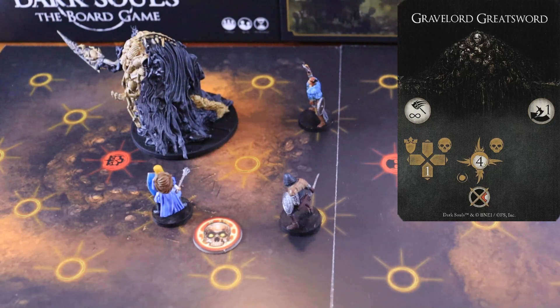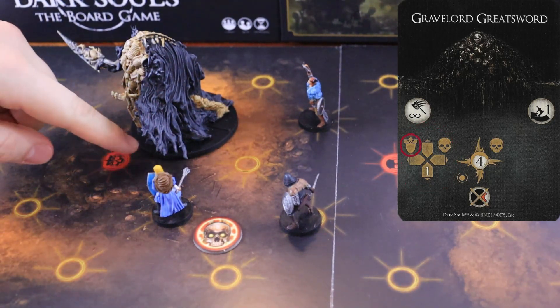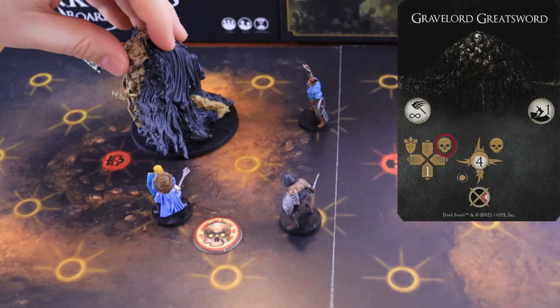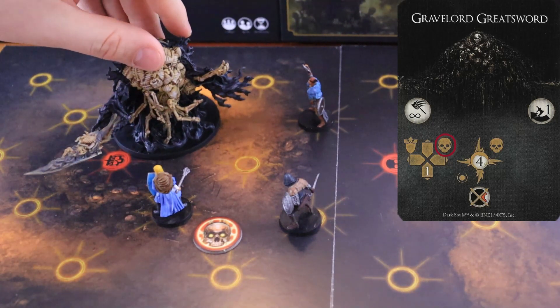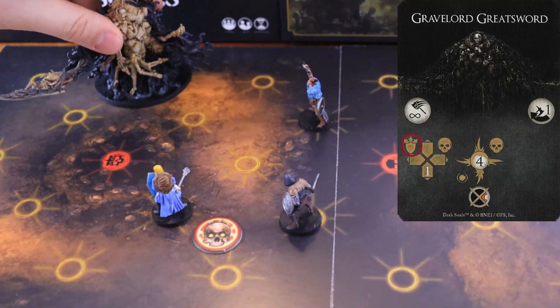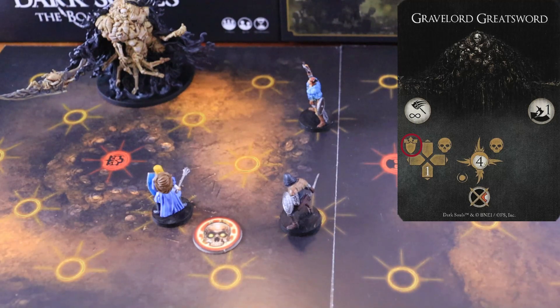Gravelord Greatsword. Needle starts its movement phase by pushing any character inside its node to the nearest node facing the arc. Then, it turns so that the center of its back arc faces an adjacent node that is farther from the character with the aggro token, and moves one node away, pushing any character on its way to one of the nearest nodes that faces the arc side that touched the character. Then, the boss attacks with infinite range the node with the character with the aggro token, dealing four magical damage to all the characters inside that node. This attack has a weak spot on the right arc and a dodge difficulty of one.